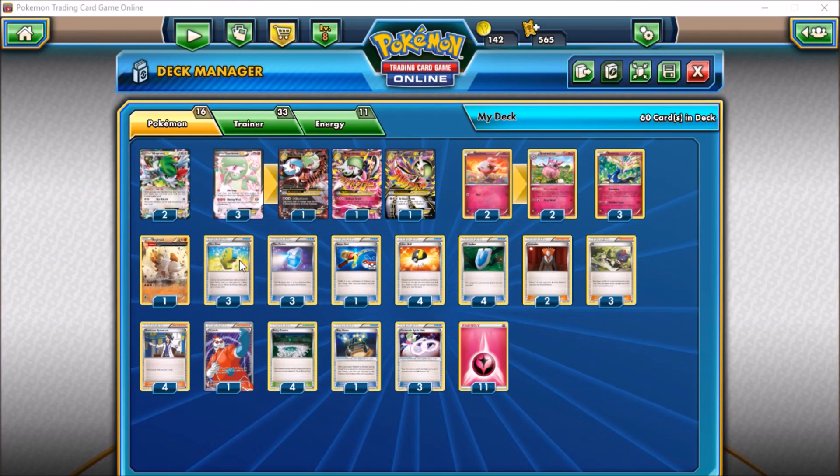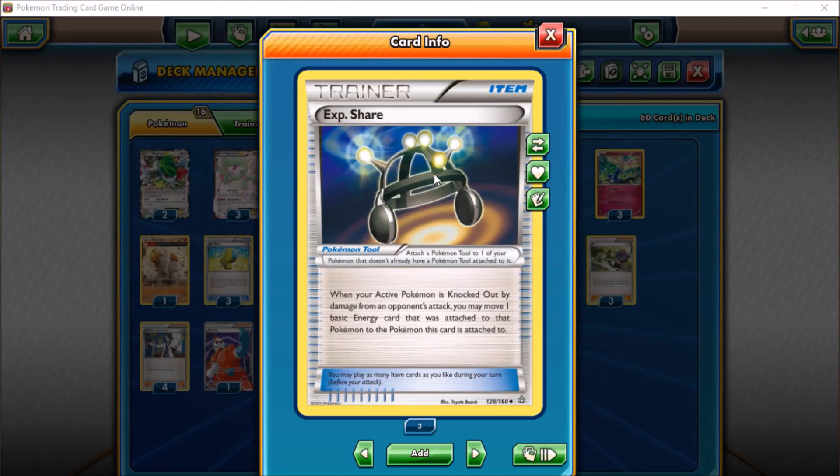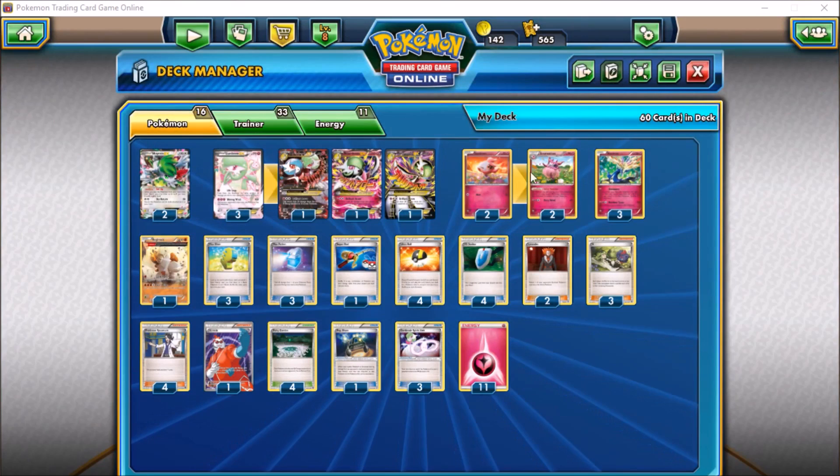Mainly you just throw your excess energy there — they can't Lysander it up to get rid of it, they can't use hammers or anything like that to discard it. You can also throw Exp Share onto Regirock, which is a fun card in fairy decks — if a Gardevoir gets knocked out, one of the three energies attached just goes straight over to Regirock and we can move it with Aromatisse.